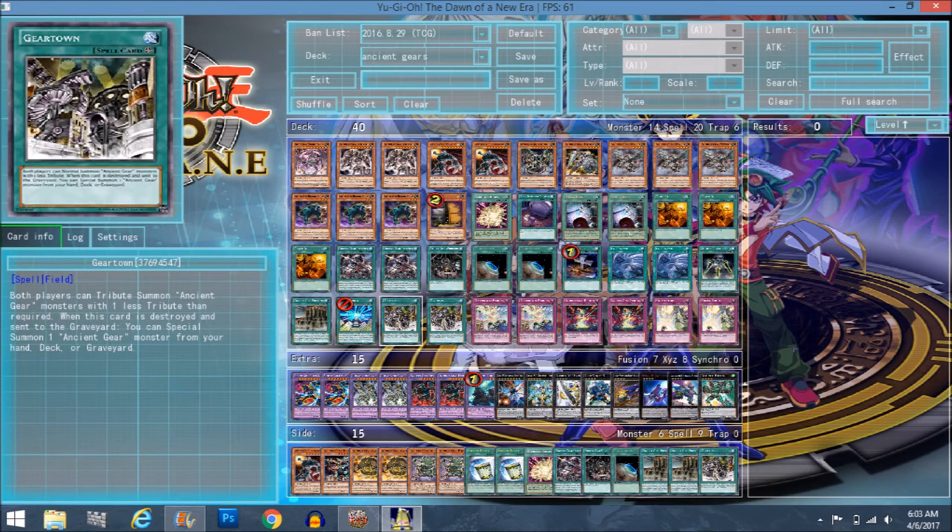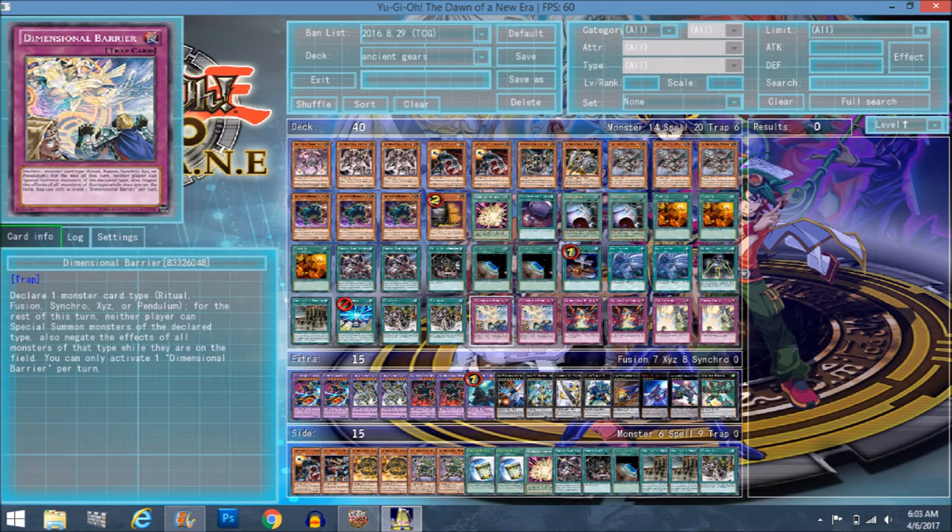Gear Town — the old Gear Town combo of activating Gear Town over Gear Town for a free Gadgetron Dragon doesn't work anymore, sadly. But if you draw into Catapult with Gear Town, or use Foolish Burial Goods to drop Catapult, you get a special summon of Reactor Dragon or Gadgetron Dragon from your deck and get a free token in case you want to fusion summon.